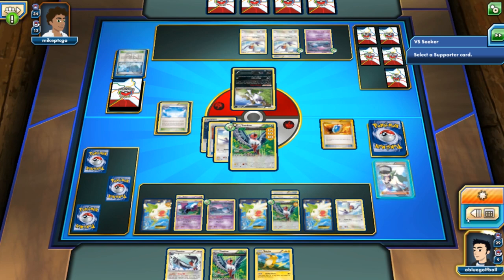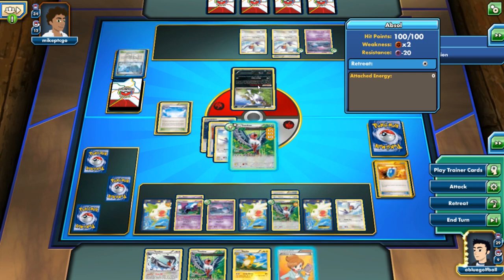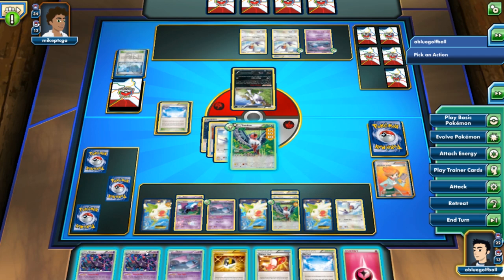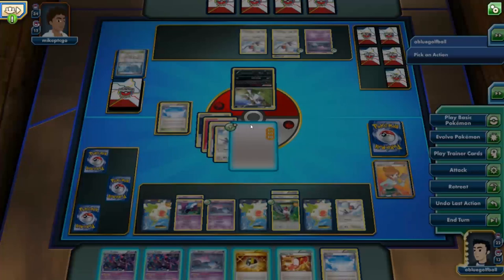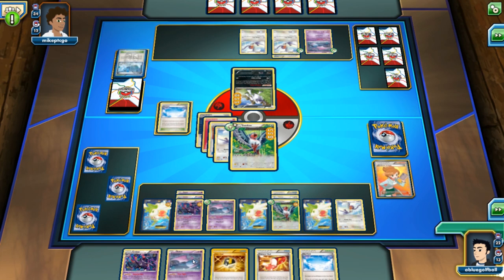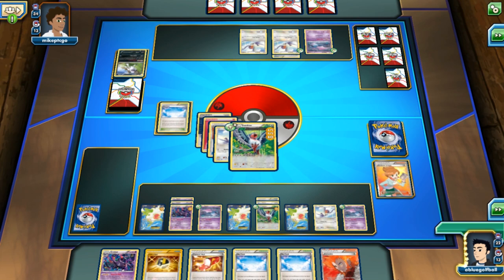Blue Golf Ball was going to use an N but looks like it's going with an aggressive route, going with Juniper to try to get the Crowbat and knock out that Absol. Blue Golf Ball has an interesting tech with the other Swellow here using Drive Off. We're going to see the Crowbat coming out, so that Absol-EX is getting knocked out. That Juniper paid off — discarding two Swellows and some good cards, but it paid off taking two more prizes.